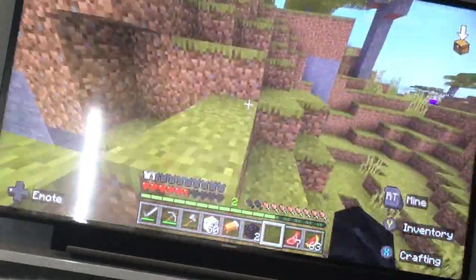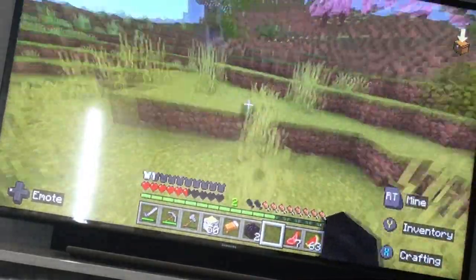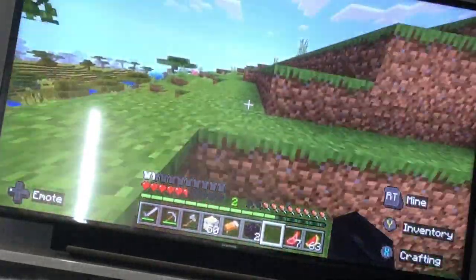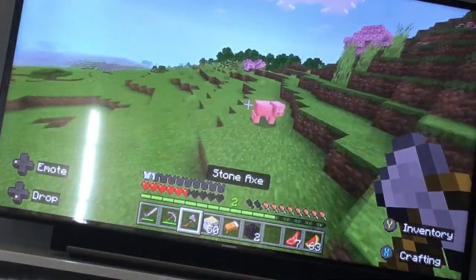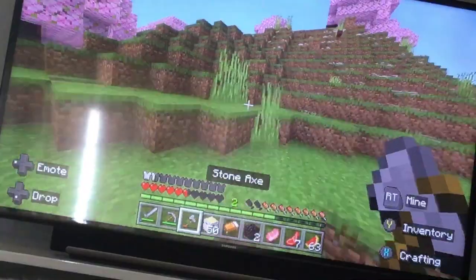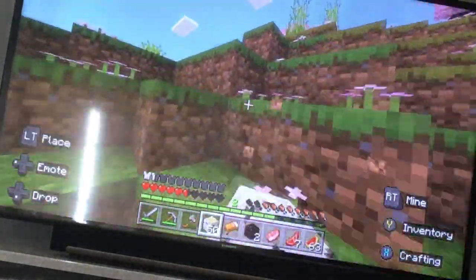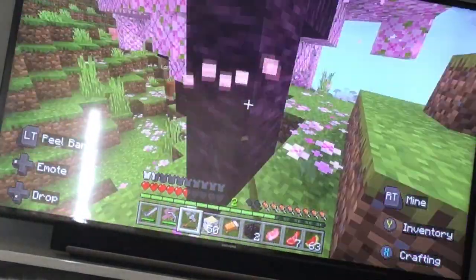I'm gonna make some shears so I can get cherry leaves for my builds — it makes them look much more natural. Oh crap, my axe is about to break. Whatever, it doesn't matter. Whoa, this is actually cool — I love the cherry biome! It's pretty cool, I love the cherry leaves.